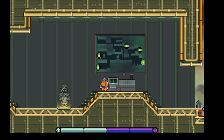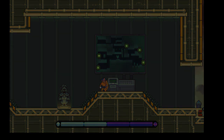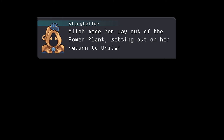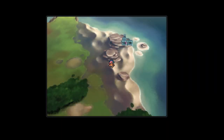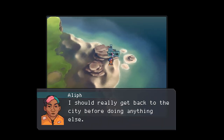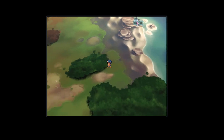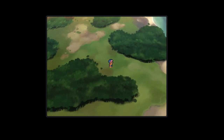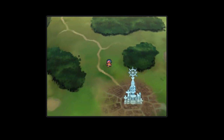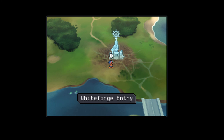Having finished her repairs, Alif made her way out of the power plant, setting out on her return to White Forge City. That's unfortunate - can I go back in at all? I should really get back to the city before doing anything else. The place where you find those things for the starfish is right where we were last time at that save point. You go to the right hand side and go up and there's like a little cave where you can grab them. Let's go to White Forge City.